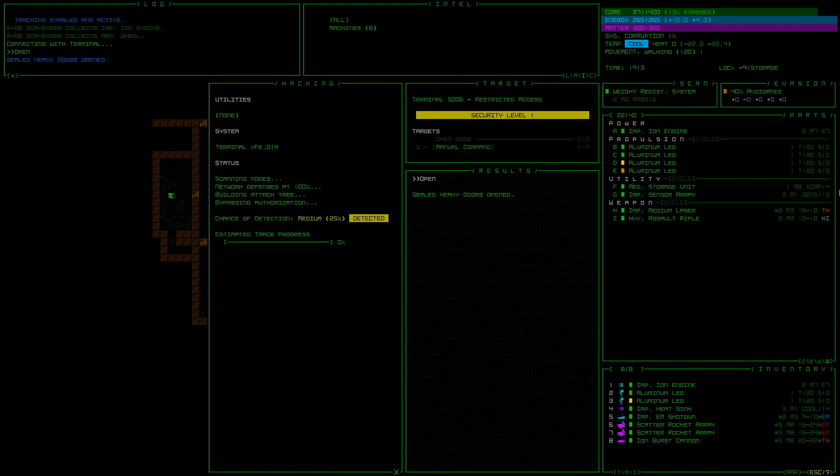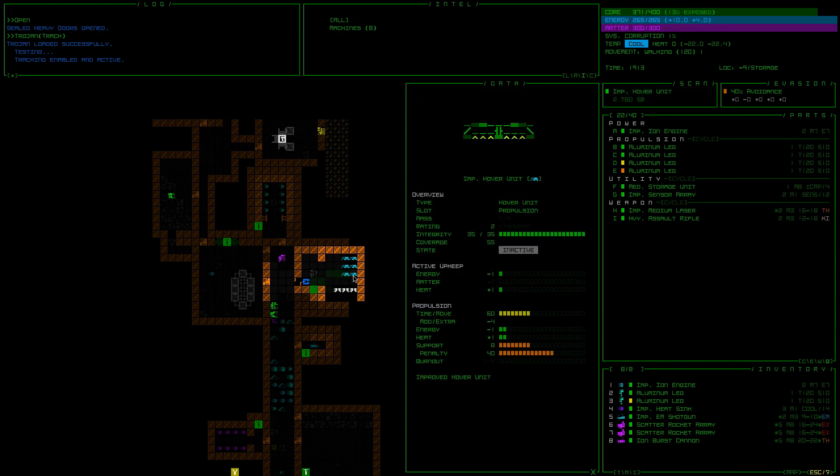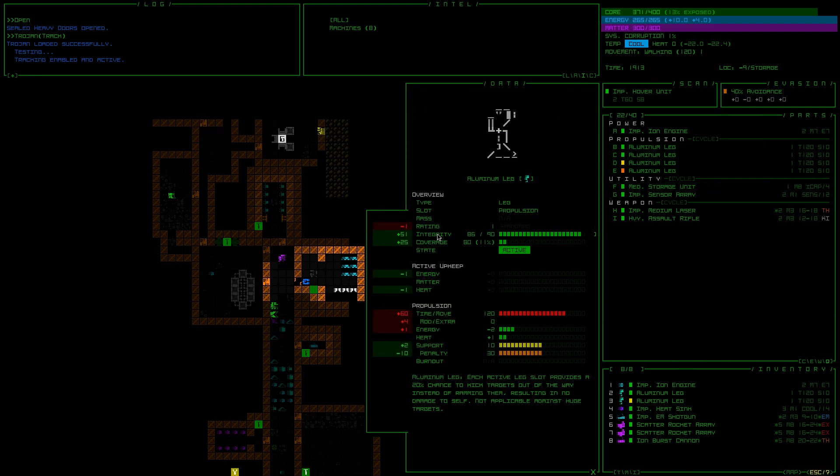I just love Trojan Track, it's just like the best thing ever. Ooh, improved. Ooh. Prototype flight. Improved hover — support is 8 as opposed to 10. But they've got more integrity. The legs have more integrity and more coverage, but hover units are faster.